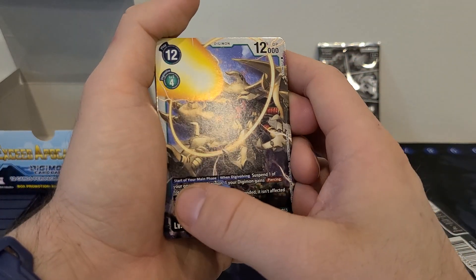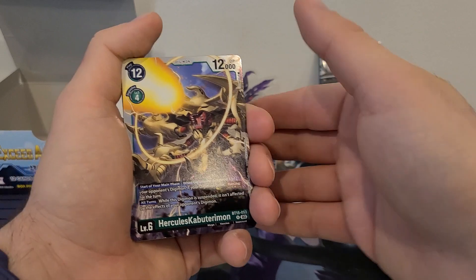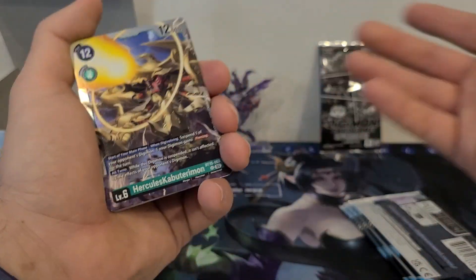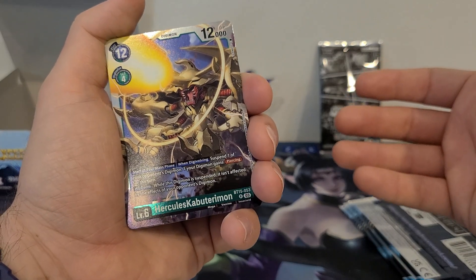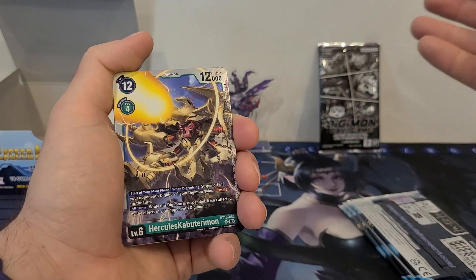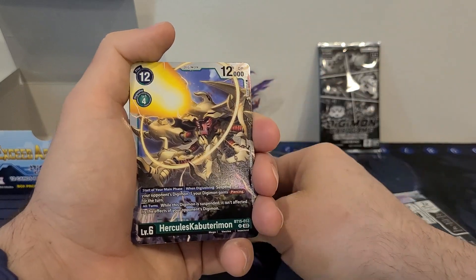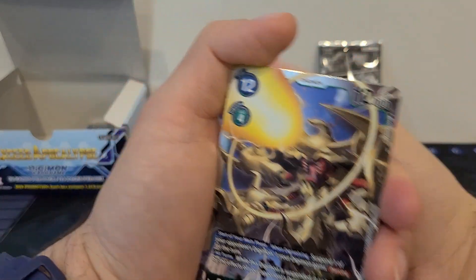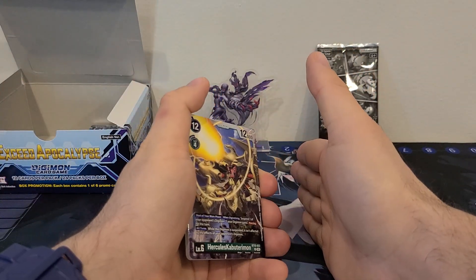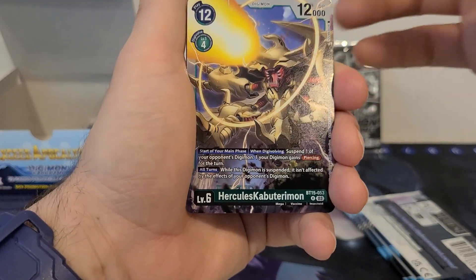I also like how at the start of the main phase or when it Digivolves — right away, when it's put out from Digivolution or at the start of every single main phase — you can suspend one of your opponent's Digimon, then give any of your Digimon piercing, including this one. So you can suspend something that's building to be a big thing and attack into it with this guy, and you're still taking out security cards, so you're not losing any momentum by changing your attack target from the security stack to the problem Digimon. Pretty solid in my opinion.